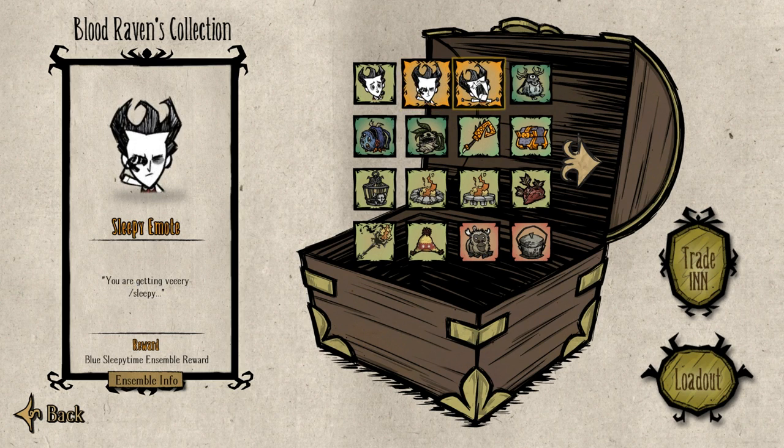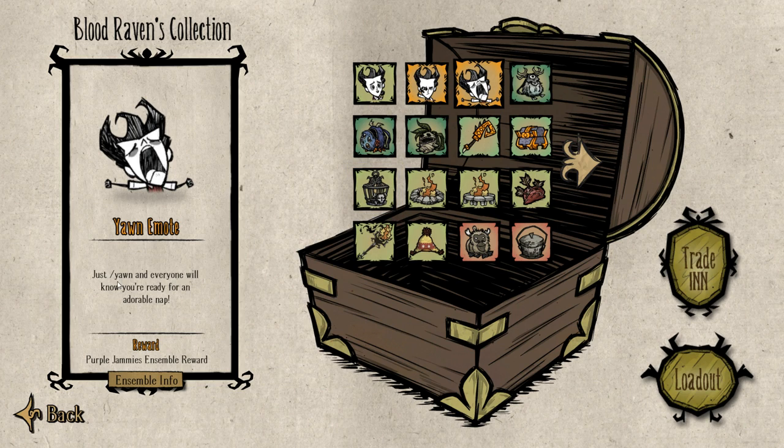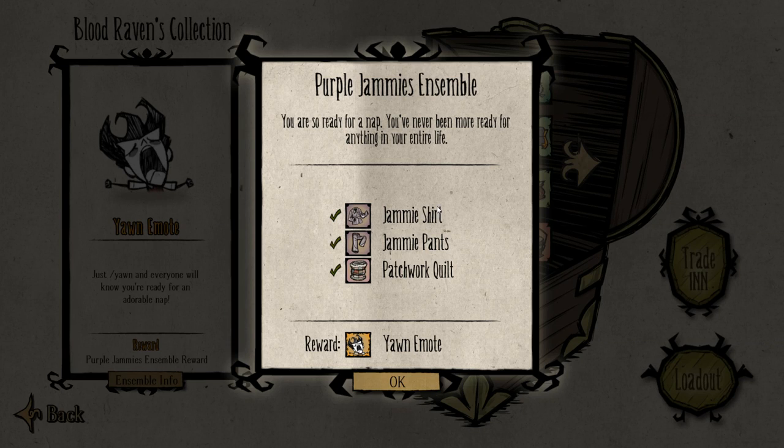Let's jump into today's video. Starting with the yawn emote — in order to get that, you need to have the purple jammy clothes, which includes the top, shirt, and bottom. You also need the white quilt, and this will give you the yawn emote. You can see the items you need right here.